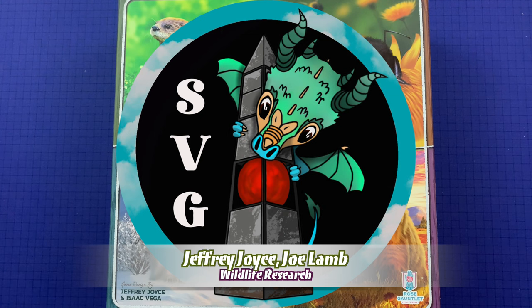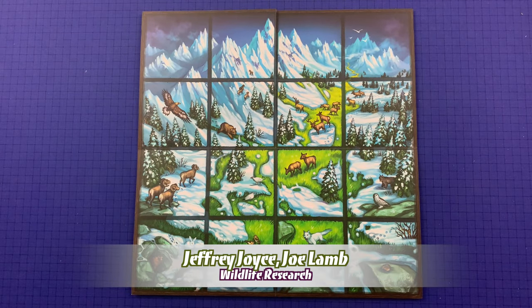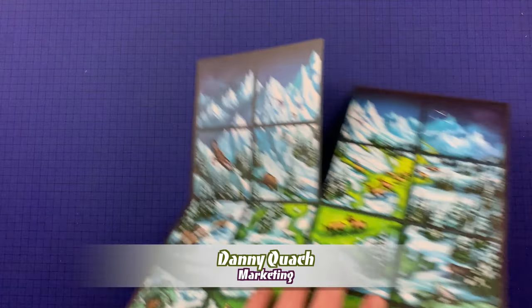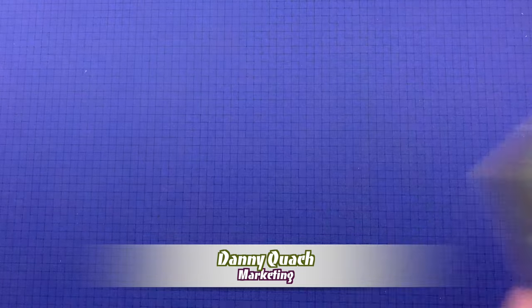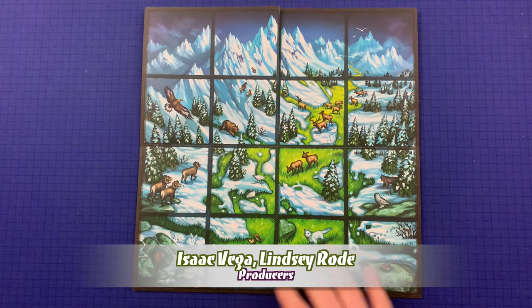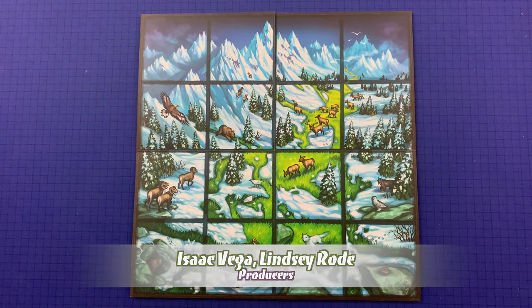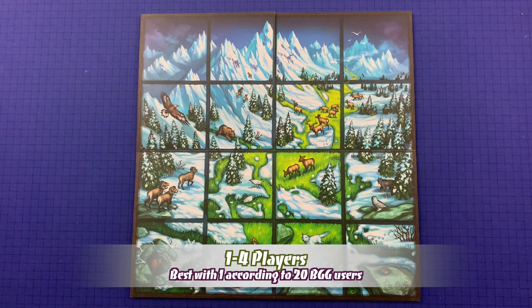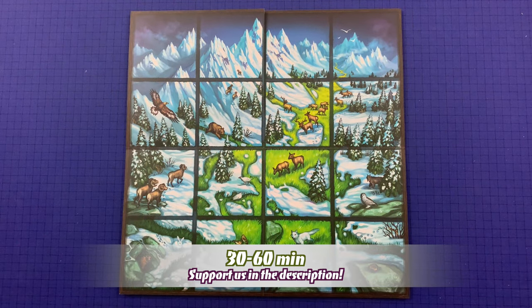Check them out at StoneValleyGames.com — there's a link in the description below. Also note that this is the deluxe edition. The standard edition would only have one style of player board artwork, while the deluxe edition has a number of different art pieces on the player boards, so there may be some additional differences you notice.